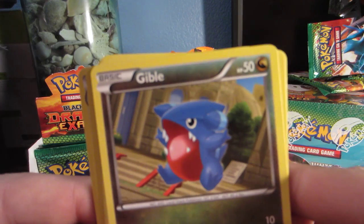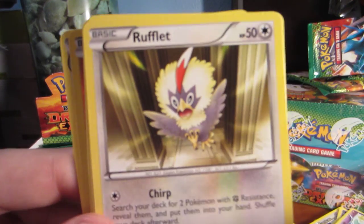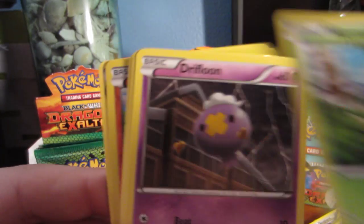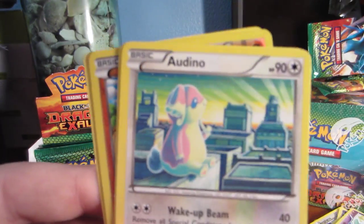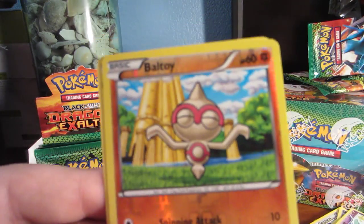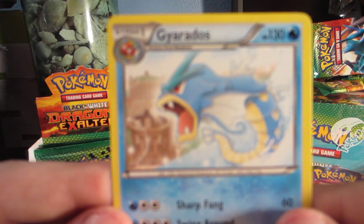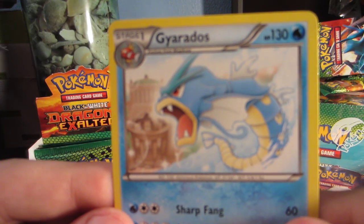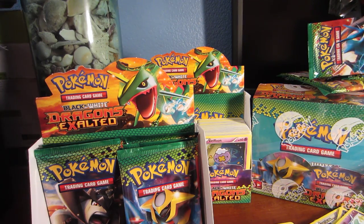We got a Gible, Rufflet, Wurmple, Drifloon, Dino, Sawk, Oddish, the Barrel, Ball Toy, and our rare is a Nether Gyarados. Gyarados is a pretty cool Pokemon. Personally, I kind of like Milotic a little bit better, but that's just me.